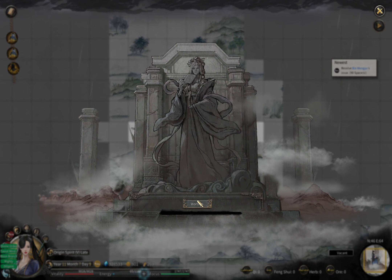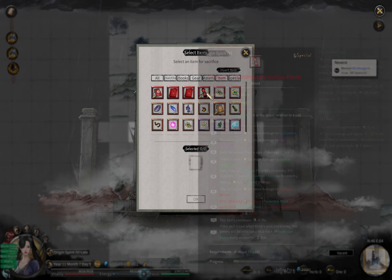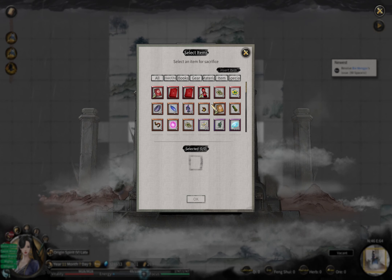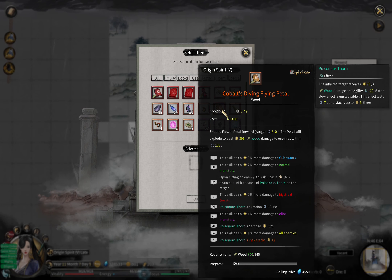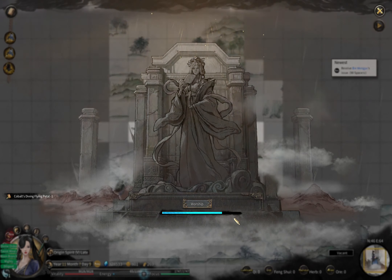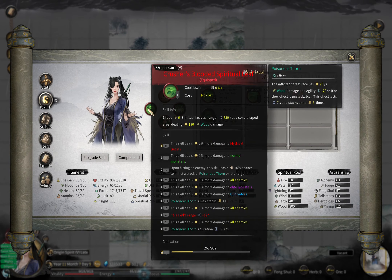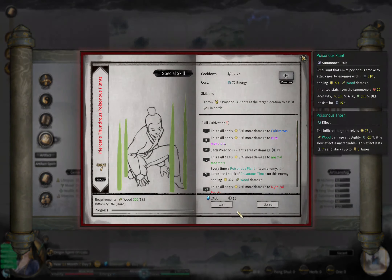We need a bit more than five thousand - seven thousand should be good. We don't need that. This is only four thousand five hundred - I don't think this is enough. We need another 500 worth of things to fill the bar. Let me learn the Poisonous Plants skill.